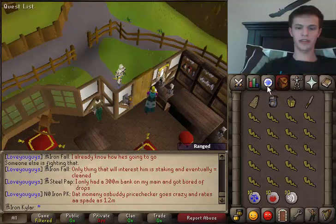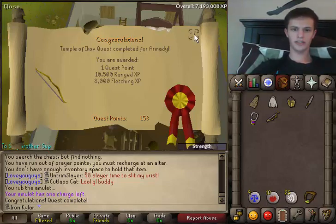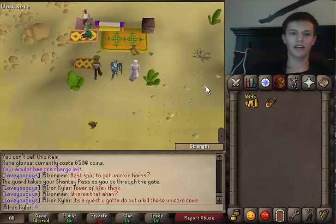About to do Temple of Ikov and smash that out real quick. Temple of Ikov done — that was such an easy quest, pretty much took me like 15 minutes. Next step is Desert Treasure, let's go knock that one out. 51 Range — very nice. 47 Prayer — cool.